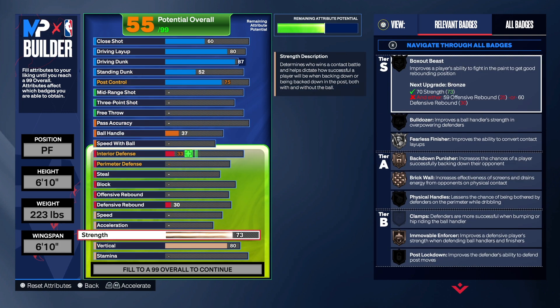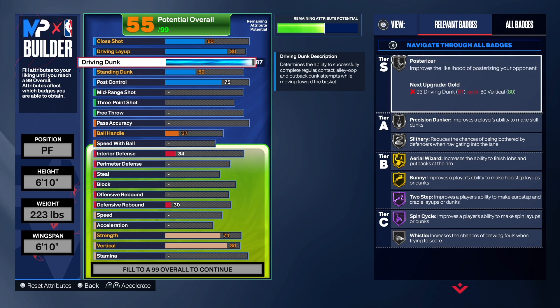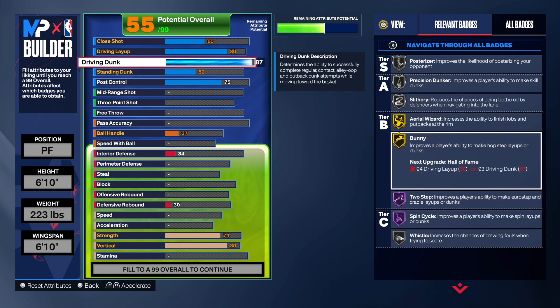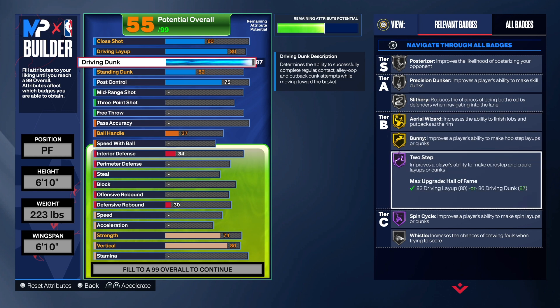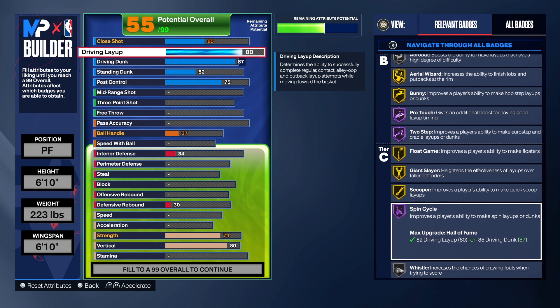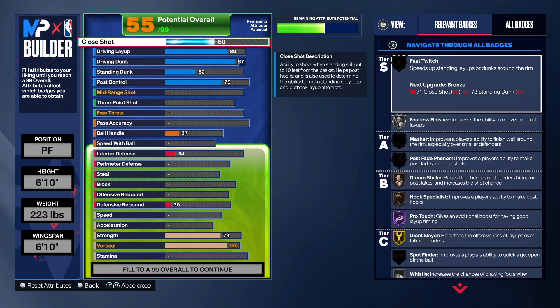Let me take the strength up on this build because we do have some strength on it — just in case you want to use that bulldozer badge, you can get it with this build. As you can see, we get post rise on silver, precision dunker, slithery, area wizard, bunny on gold, two step, spin psyche — we got those on Hall of Fame — so you will be able to go out there and do some nice spin moves and hop steps. For the close shot, we don't get fast twitch; you need a 71 close shot or a 73 standing dunk. But to be honest, you probably won't be in the paint that much, and when you get to the rim you can still finish.